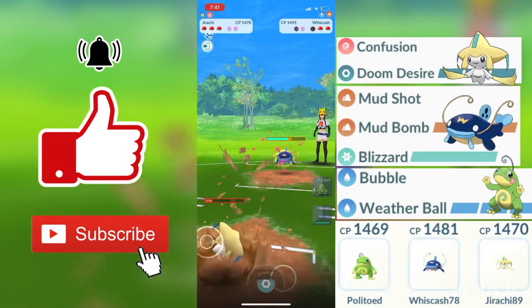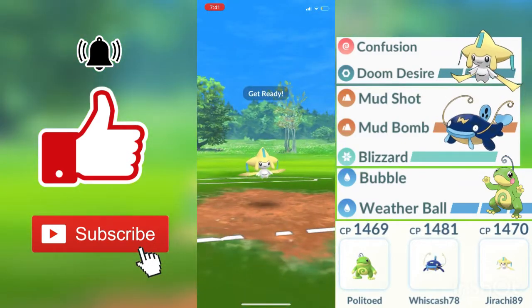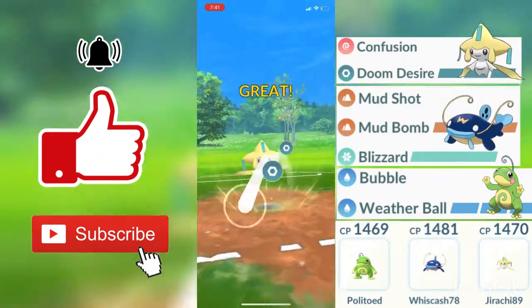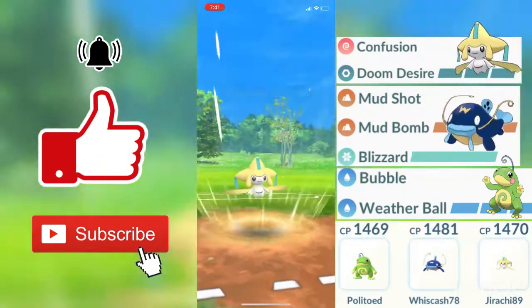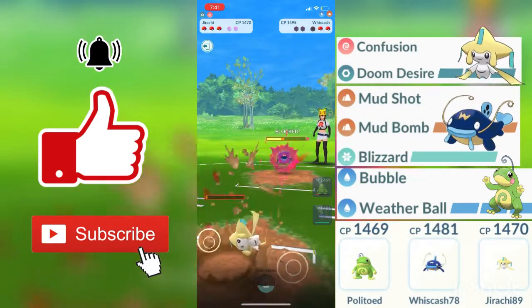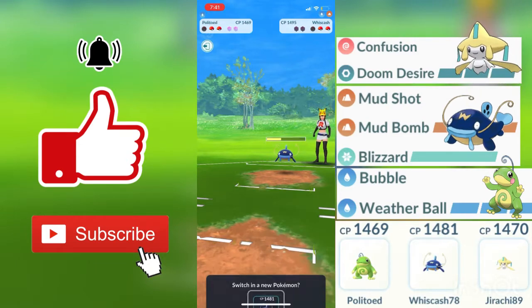My Confusions are still doing a good amount of neutral damage against him. I do think that my opponent tried to go for the hard farm down, so I decided to throw in a Doom Desire and get to that excellent, because there may be a chance he doesn't shield. My opponent did use all of his shields on that one Whiscash.